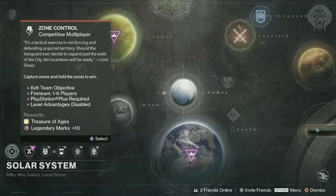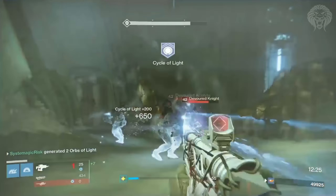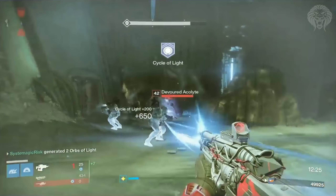Looking at the gameplay of the new Daybreak strikes — with boosted supers it's essentially the same as Mayhem in Crucible. If you use a proper loadout to generate supers and orbs fast, especially something like Bad Juju, it's going to be really quick. I'm also excited for the melee and grenade cooldowns — the Nothing Manacles and scatter grenades combo is going to be basically like Catapult. I think the Voidwalker is going to benefit the most from this new modifier.